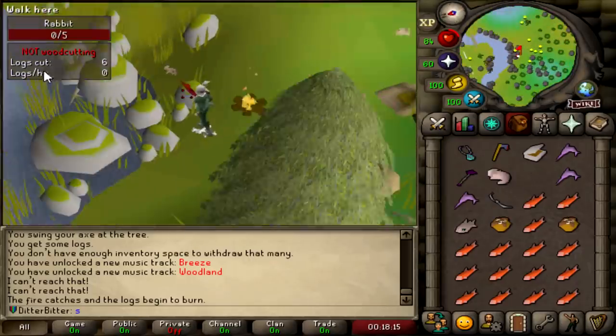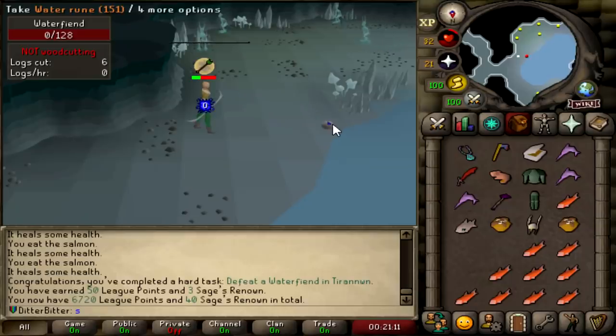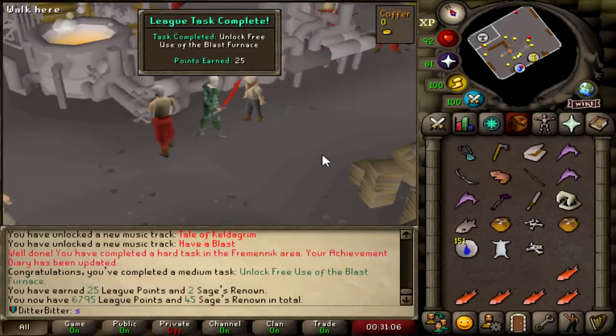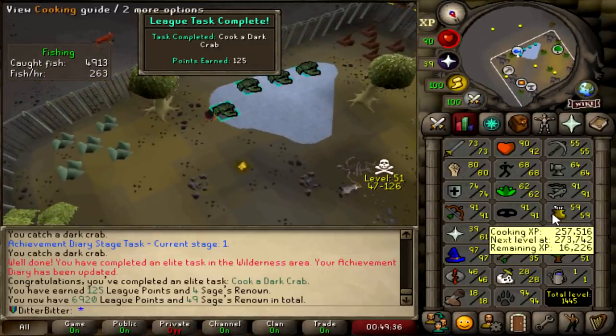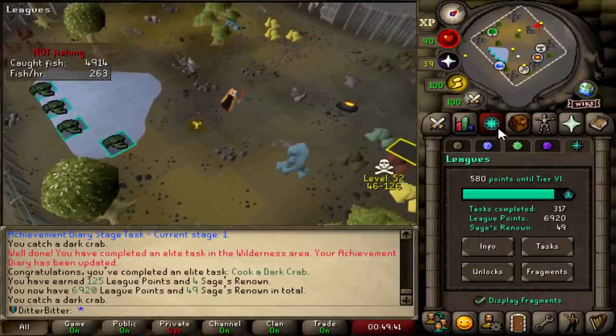Let me just cook this rabbit real quick. Nothing against you, man, but you are a free 25 points. And let's finally defeat a Water Fiend, which is actually a hard task - 50 points right there. Trap a Sabertooth Kyatt, 50 points just like that. 25 points from unlocking free use of the Blast Furnace. And that is 125 League Points for cooking a Dark Crab. I am 59 Cooking, but the Relic that auto-cooks food actually allows you to do that task. That's pretty cool. 6,920 now.